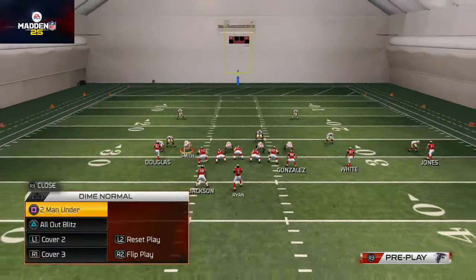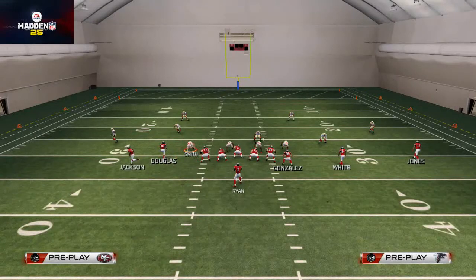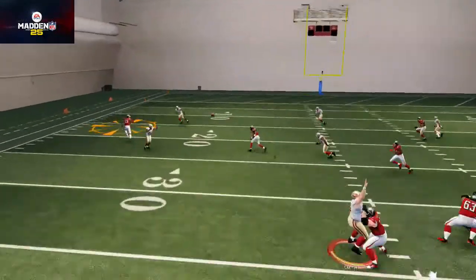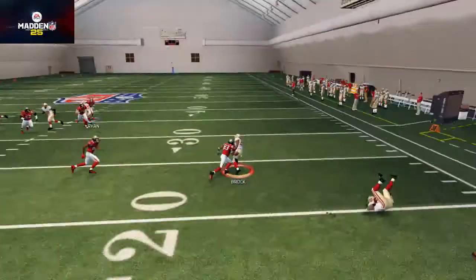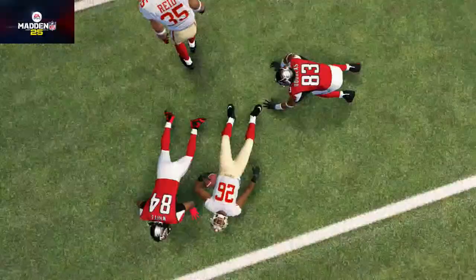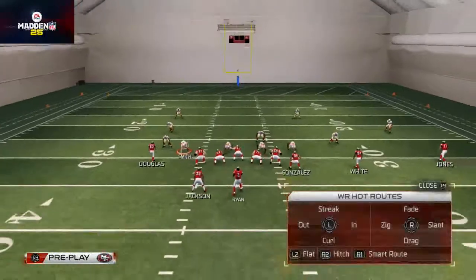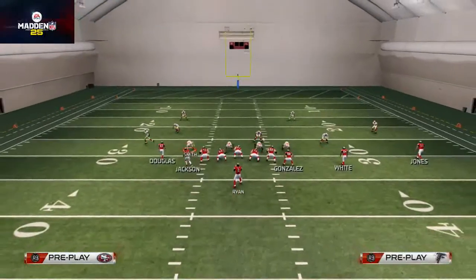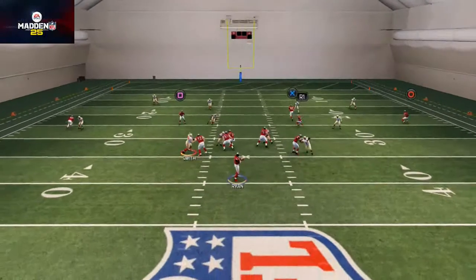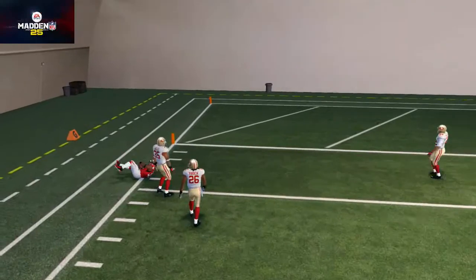I just showed you a cover three, now I want to show you a cover two zone. You'll see they get a little bump on him. I forgot to put Harry Douglas on the hitch route — the hitch route is important, sorry about that. Against this cover three, it's going to feel like they're playing a cover two, but it's actually a cover three. That press makes you think cover two, but in reality it's cover three — and you beat it as if it was a cover two.